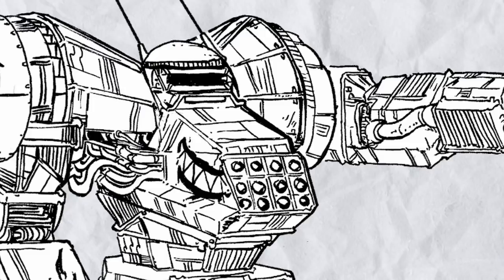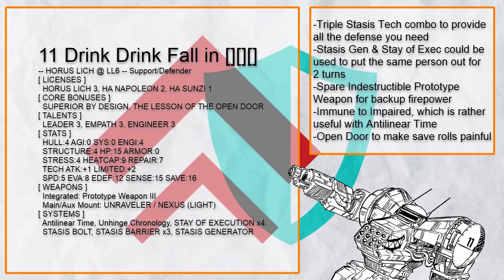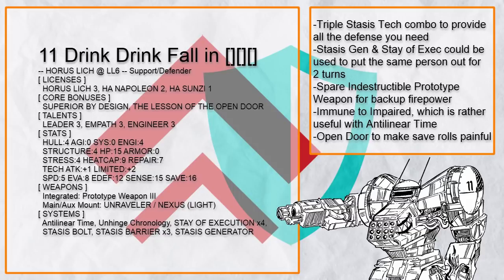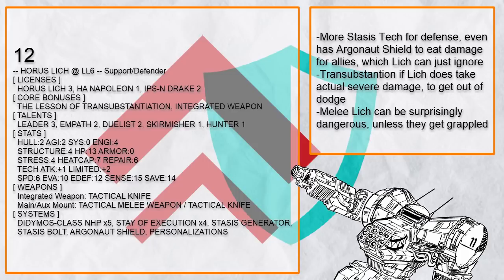This is basically how Lich looks normally. Not only can you throw a whole bunch of stuff on it due to its ridiculously high systems points — especially when people also tend to put more systems skill points on it, further increasing its total system points — making it essentially a powerful Swiss army knife, but it's also effectively immortal and far more durable than your average hacker mech. This is almost the same case with support/defender Lich builds: just slap on some defensive systems like Stasis Bolt, Stasis Barrier, and maybe even Argonaut Shield, because you can take all the damage. If you do get hurt, you can use Lesson of Transubstantiation to temporarily run away between dimensions — a powerful defensive core bonus that most people forget because offensive core bonuses look more attractive.